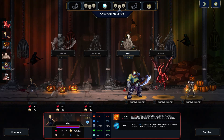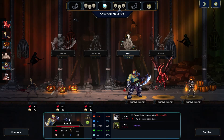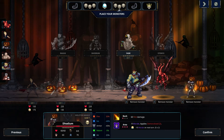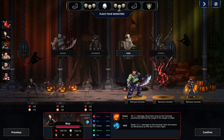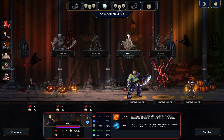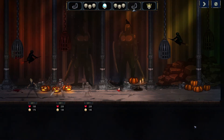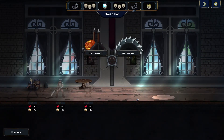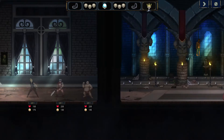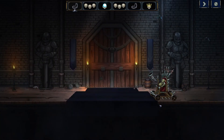They do not have ice attacks — yeah, this guy has ice attacks and resistances. It's our skeleton — deals 12 ice damage to the monster with the lowest ice resistance at the start of each fight. Okay, so we're going with high DPS at the moment. Let's go with bleed — nice. And then we got the end boss; hopefully they will not reach the end boss.